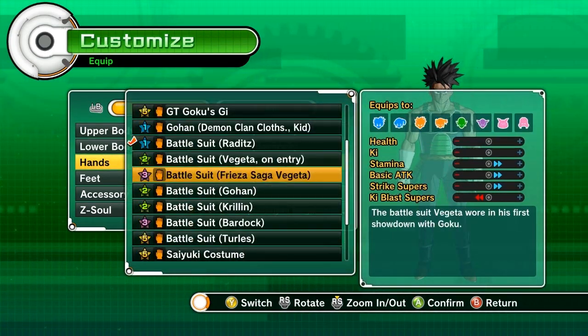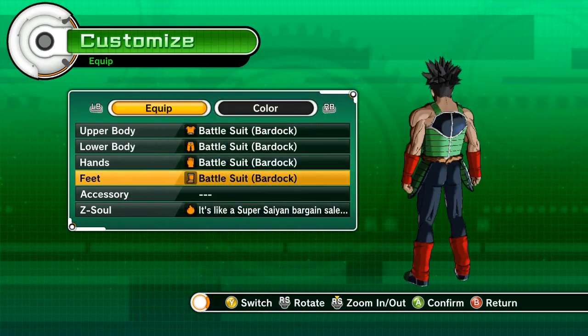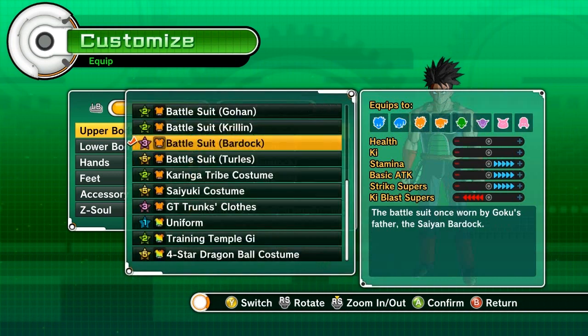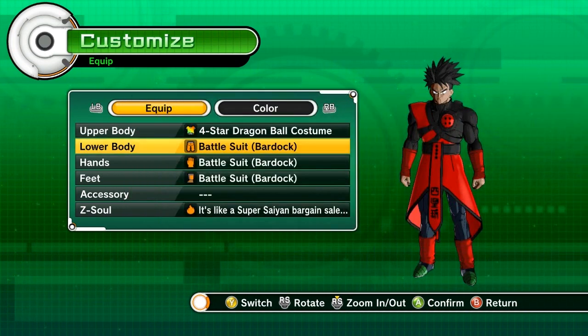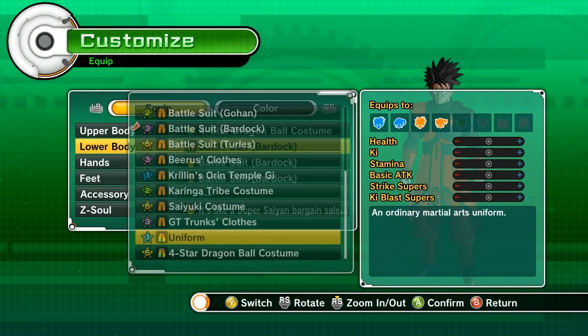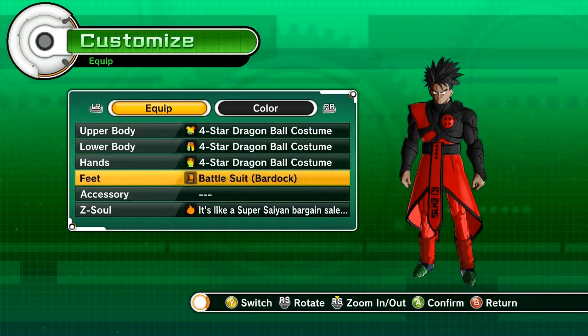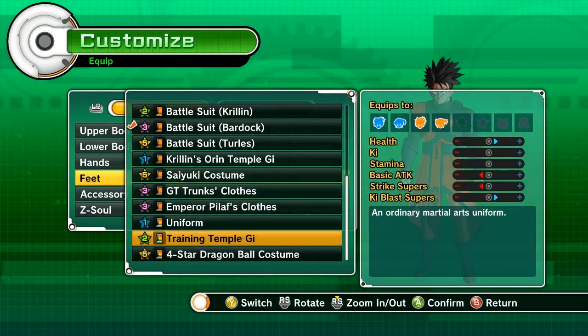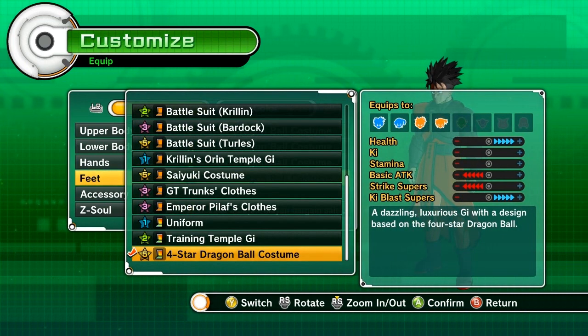This is Bardock's costume — let me show you guys one more time, it looks like this. And the costume that I was talking about that you can actually take them out very easily with is the 4-star Dragon Ball costume. This does a ton of damage to those Great Apes because of how much Ki Blast it gives.